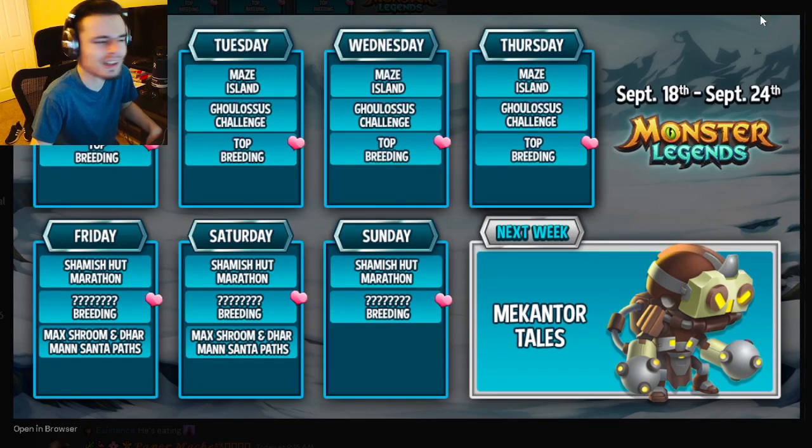Monday through Thursday are all the same — they have the Maze Island, the Ghoul Losses Challenge, and Top Breeding. The Maze Island is great for free mythics and free chests. The Ghoul Losses Challenge is worth doing if you need them for a book, but skip it if you don't since he's not very good. Top Breeding is great for getting new mythics. The priority order is: Maze Island first, Top Breeding second, and Ghoul Losses last.